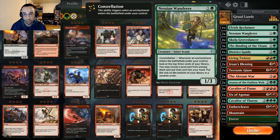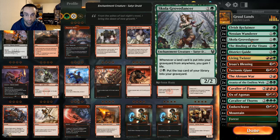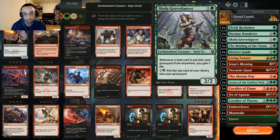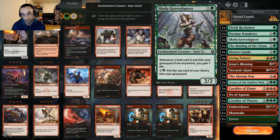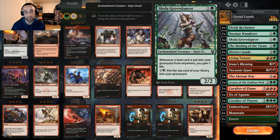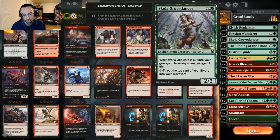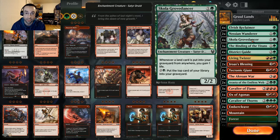We have four Skola Grovedancers, which is an enchantment creature — whenever a land card is put into your graveyard from anywhere, you gain one life. Since we're putting lands in our graveyard this will gain us life over the course of a game, helping against more aggressive decks. It can also pay three to put the top card of your library into your graveyard — haven't activated it too much but it's always there as an option.